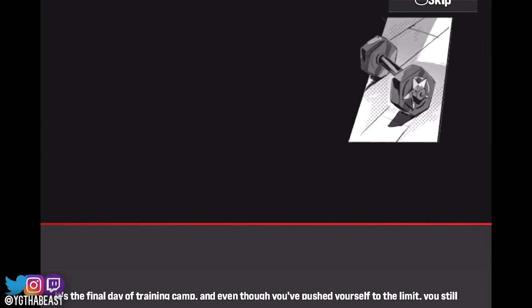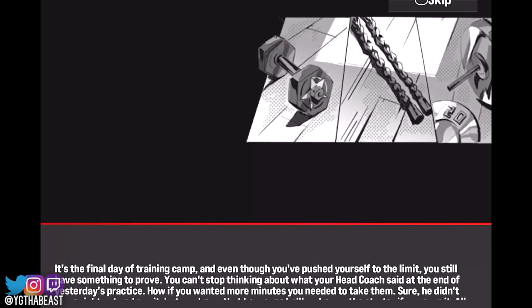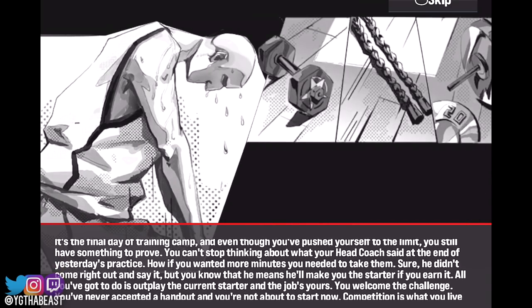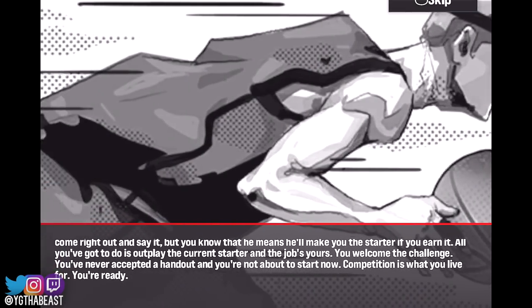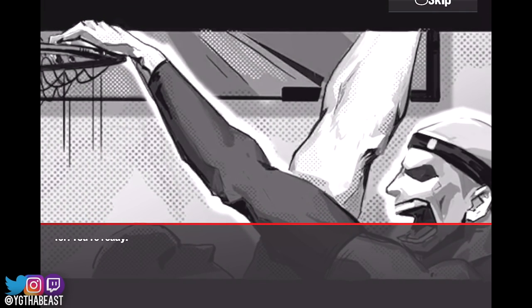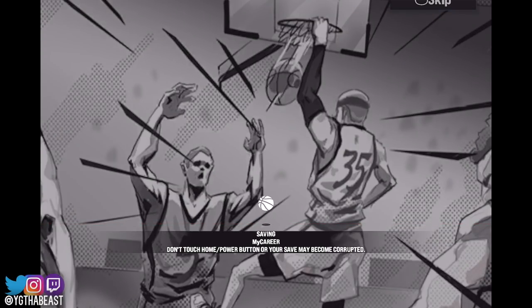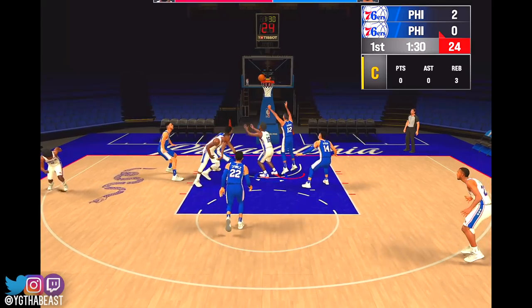It's the final day of training camp and even though you've pushed yourself to the limit, you still have something to prove. Your head coach said if you wanted more minutes, you needed to take them — he'll make you the starter if you earn it. All you gotta do is outplay the current starter. There's no way I'm outplaying Joel Embiid! I have one badge and I didn't even choose the Philadelphia 76ers.